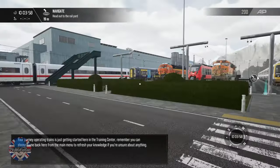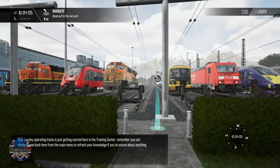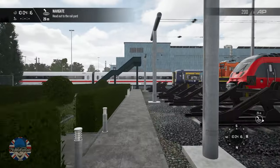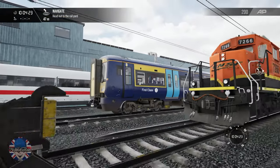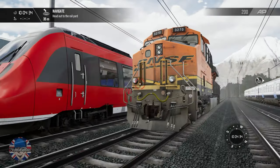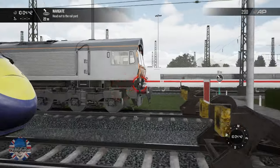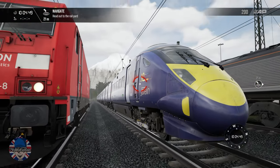Your journey operating trains is just getting started here in the training center. Remember, you can always come back here from the main menu to refresh your knowledge if you're unsure about anything. We've got quite a few trains here — I'm not going to give all the names because I haven't got a brain for trains, I just like playing the game. This is a great place to start if you've never played a train game. Javelin — fantastic!